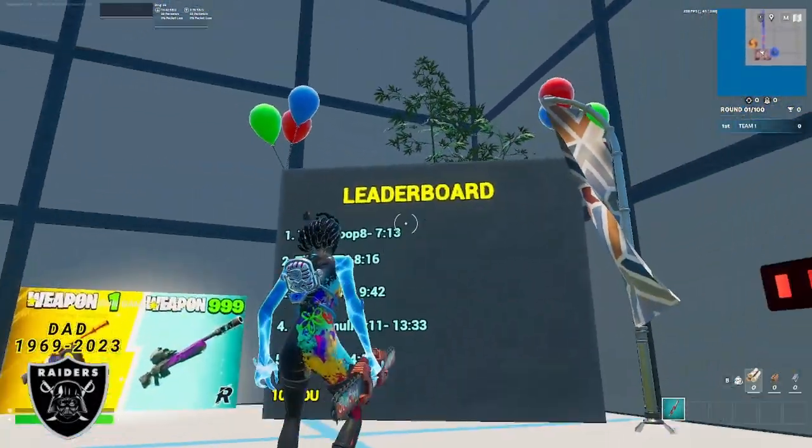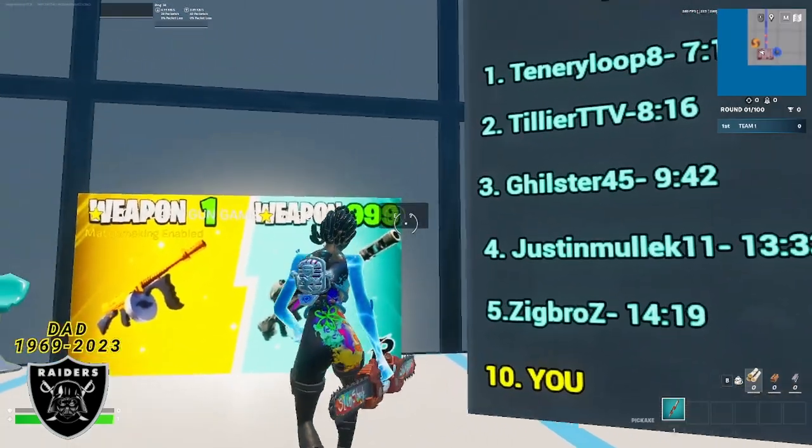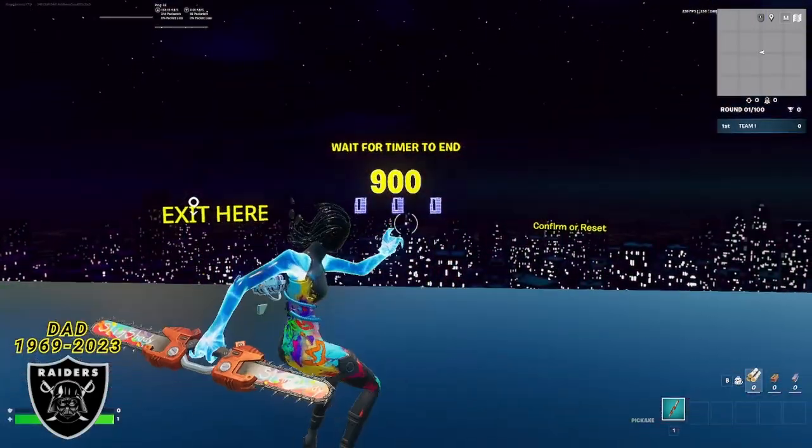Once you're in the map, simply walk up to this leaderboard on the left hand side, and you're going to do any emote that you choose. As soon as you do that emote, a secret button will appear right over the number 999. Go ahead and interact with this button, and as soon as you do, you are going to teleport to the timer room.